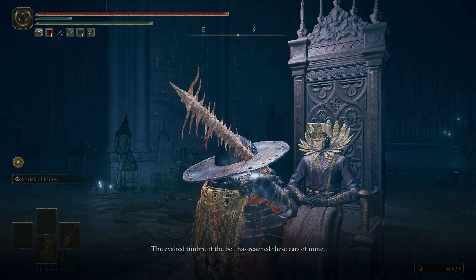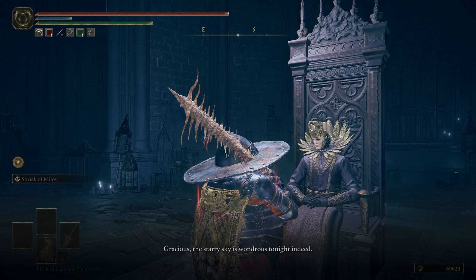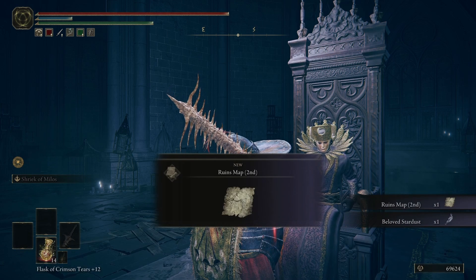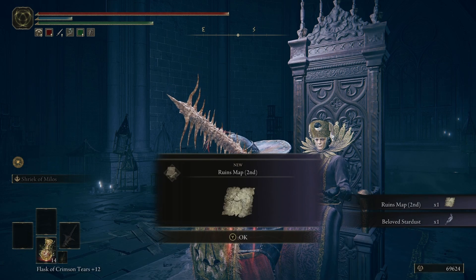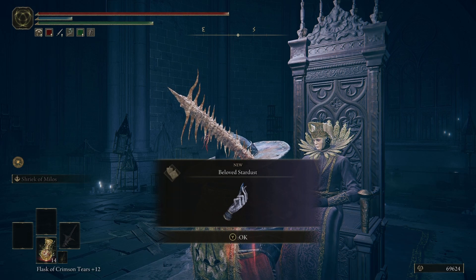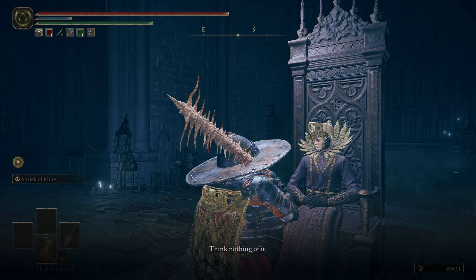An NPC appears: 'The exalted tomb of the bell has reached these ears of mine. Gracious, the starry sky is wondrous tonight indeed. Only your fate shines brighter. Now, these are for you.' They give us a second ruins map, so I think it's going to be the same key — or actually no, this looks like a talisman. So we've got one key, a new set of ruins, and a talisman for completing that — two talismans for the price of one.